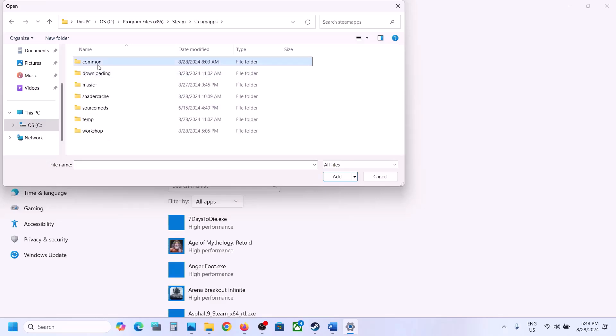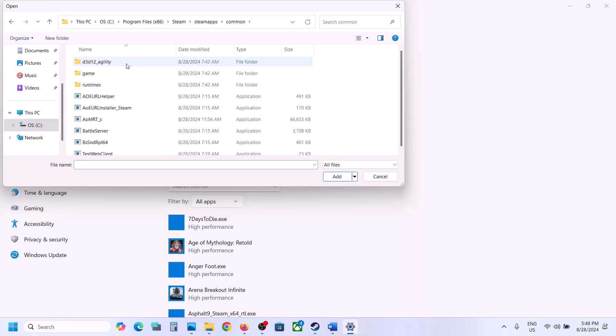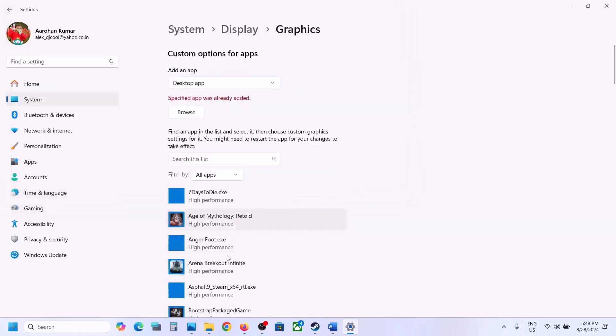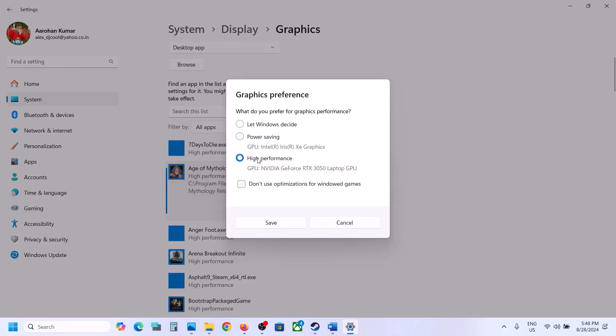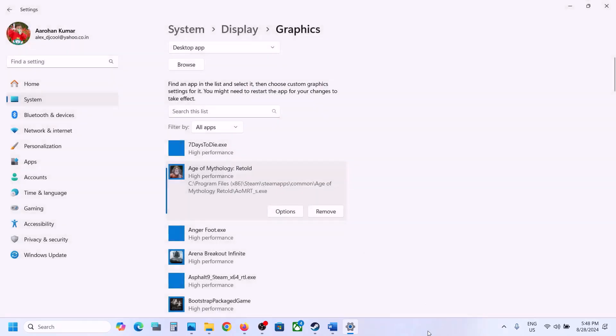If the game is installed on the C drive, open C drive, Program Files x86, open the Steam folder, open the SteamApps folder, open the Common folder, then open the game folder and select the exe file. Click Add. Once the game is added, click on Options, select High Performance, click Save, and then launch the game.